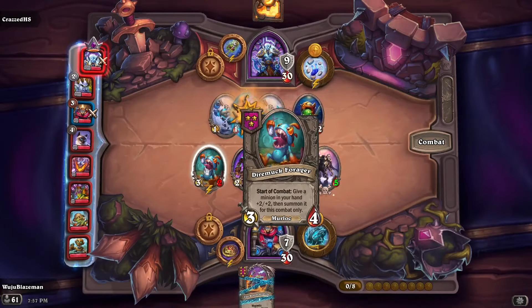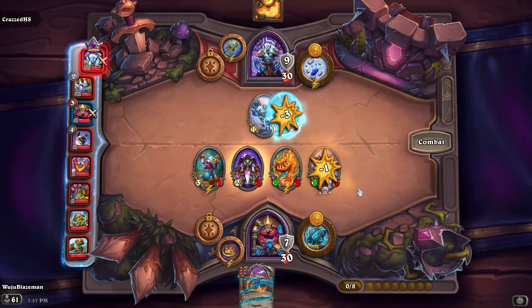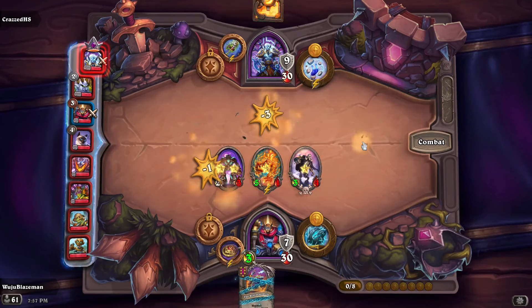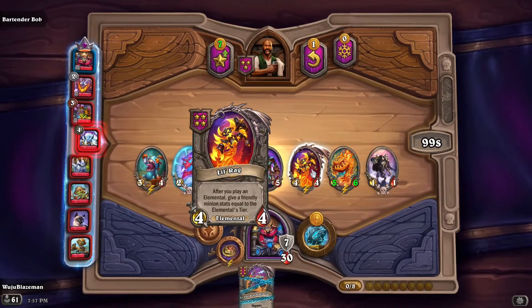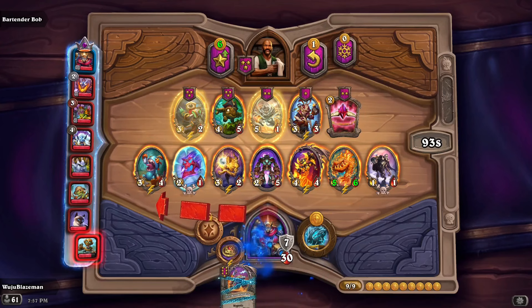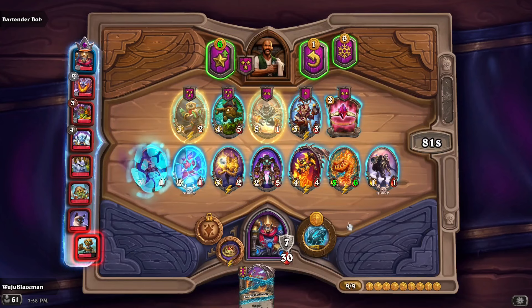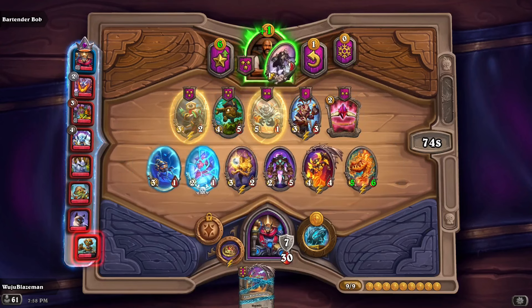I got the Rag here, I can probably still keep this guy at plus two plus two if I keep a guy in my hand. Summoning a ton of these guys — give a random friendly minion reborn. I'm kind of weak but we'll see. We got the Rag here to help scale. Give a friendly minion stats equal to elementals tier — maybe let's transform this guy. Undead mech. I wish it was in my hand though instead of on the field.